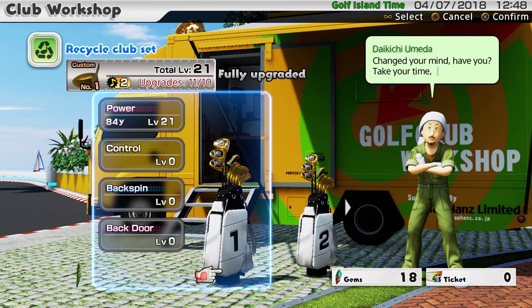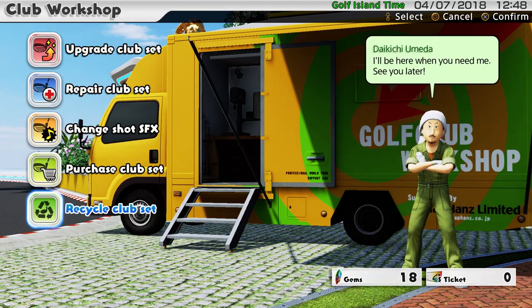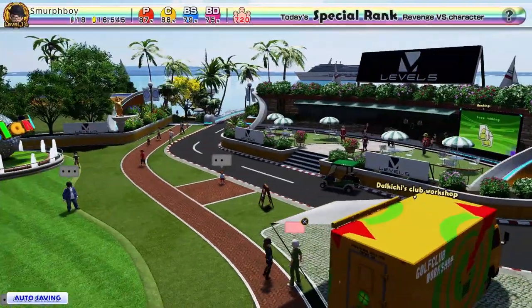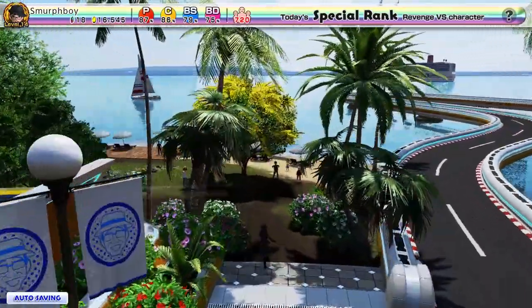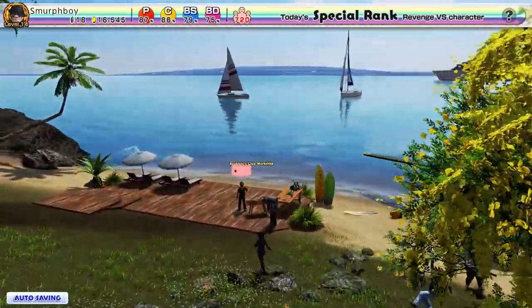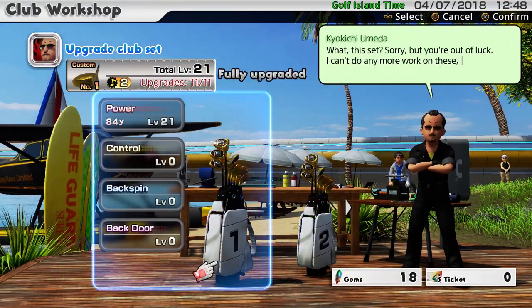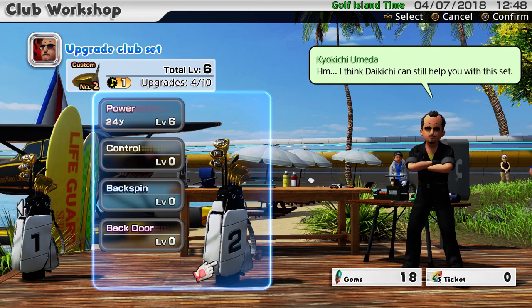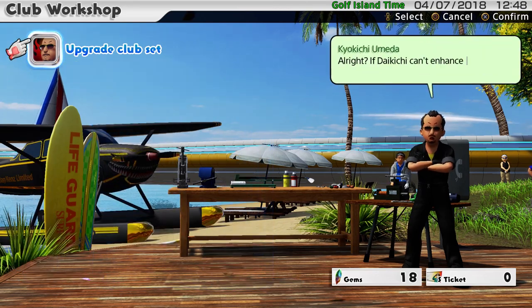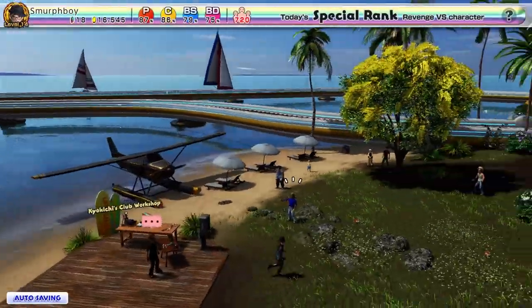So how did I get that 11th upgrade? Because this guy will only go to 10. Well, it turns out he's got a mate, and you do find this out — I think it reveals itself when you're upgrading. There's a guy who lives down on the beach. If you've got 10 out of 10 upgraded clubs, you can enhance your clubs there. It's only 10 gems and it gives you that final one. This is optional though — you could recycle at 10 out of 10 and not spend the extra 10 gems.